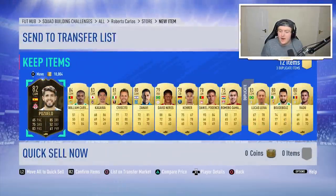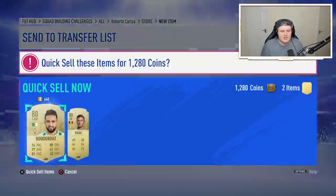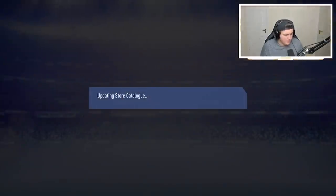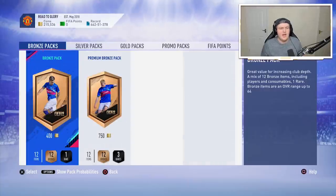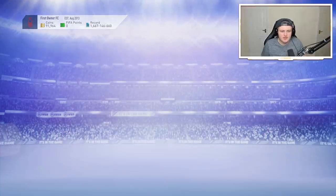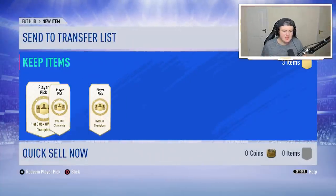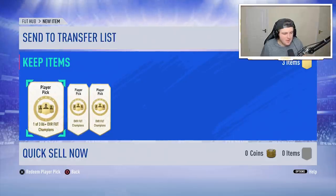We've also got an 84 in there and a couple of 83s, so it's not too bad. Although I feel like the icon packs are always rigged to get absolutely nothing from them. So we're probably not going to get any walkouts from any packs, but let's complete some more teams. The good news: we have three 86-plus Foot Champions picks to open.